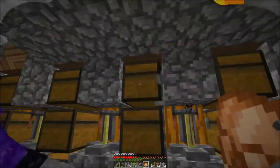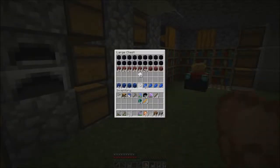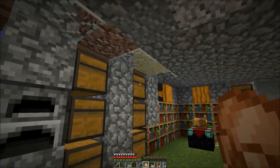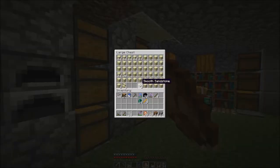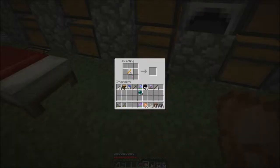We got one here and I know I got some back at the base. Mob chest — thirteen. So I got fourteen ender pearls. And to throw them we need eyes of ender, so we're gonna need blaze rods too. Why didn't I think about that?